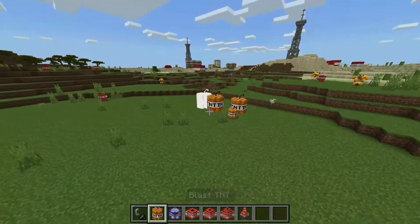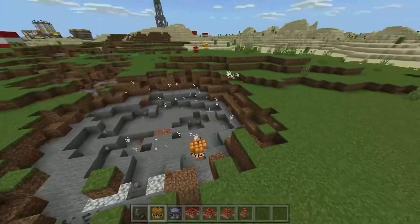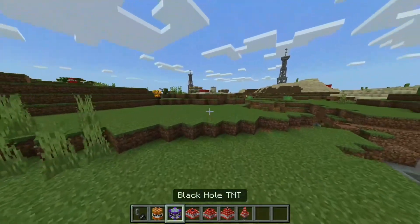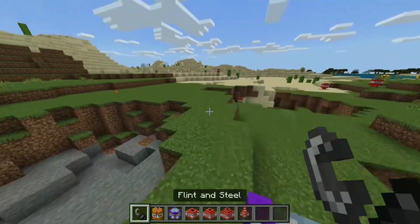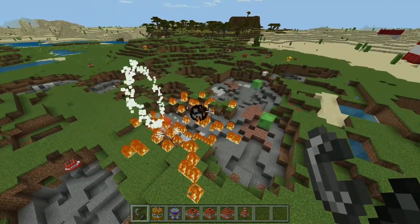I love how they get bigger. That is a really really cool big TNT explosion. Now we have the black hole TNT — I think I'll do it in the middle here. If it does what I think it's going to do, it should suck all the mobs in. Let's see this.